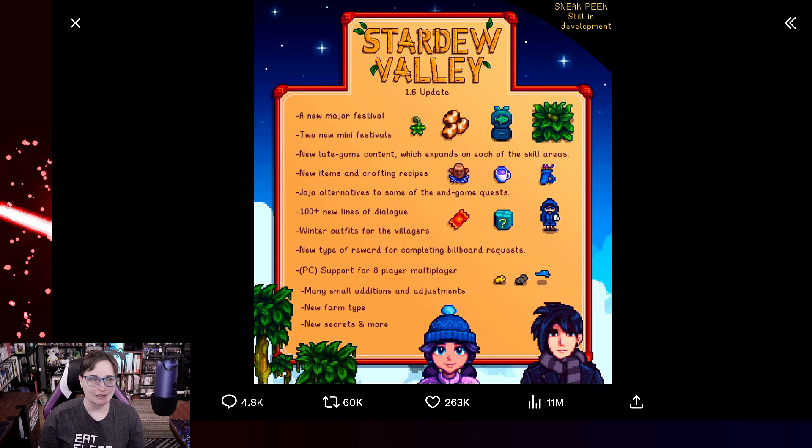There are 100-plus new lines of dialogue, more reasons to talk to people in the valley, and winter outfits for the villagers — gotta stay warm. New types of rewards from completing billboard requests, and hopefully PC support for eight-player multiplayer. There are also many small additions and adjustments, a new farm type, new secrets, and more.